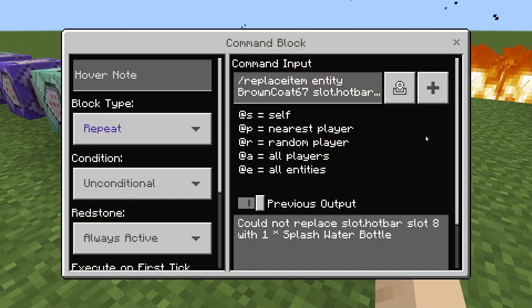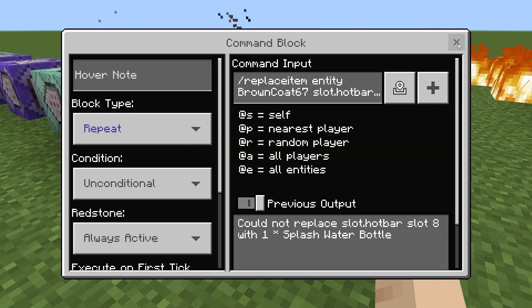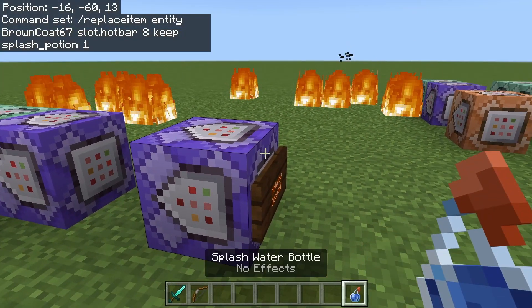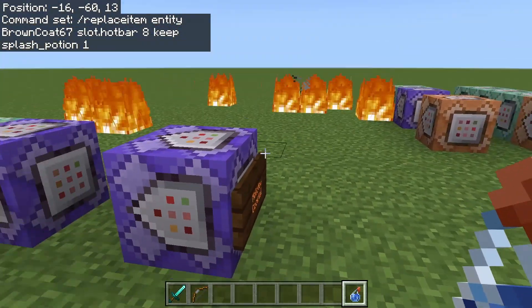Starting off, we have a repeating always active command block. It's going to be slash replaceitem entity, your username, slot dot hotbar eight, keep splash potion one. So that's going to put a splash potion into the last spot on your hotbar. And as soon as you throw it, it's going to replace it automatically.